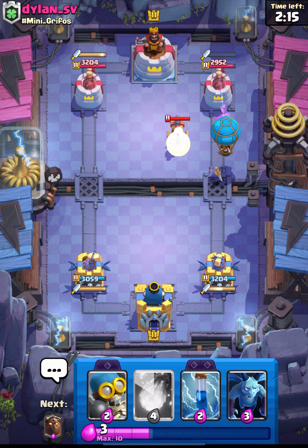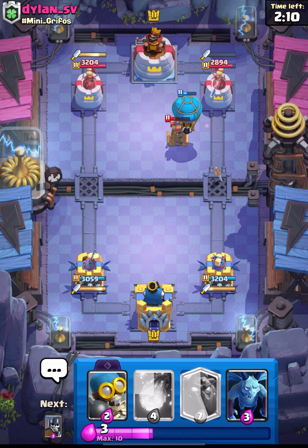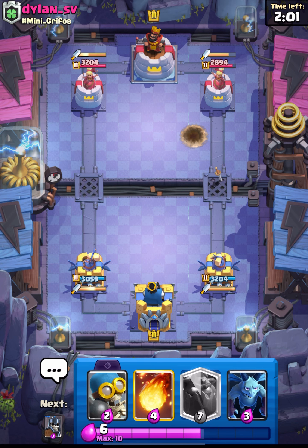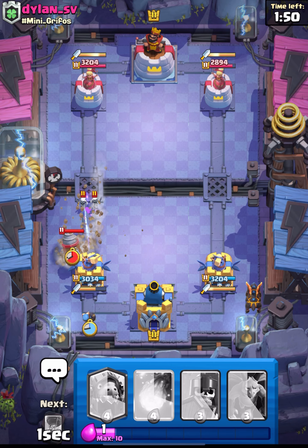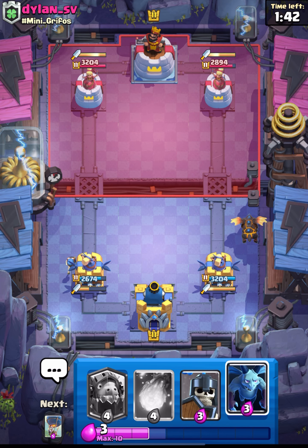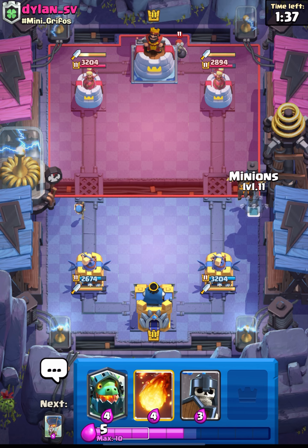I will go in with my balloon as he doesn't have his prince. Let's see what he has — he places his Tesla. What I will do is cycle my zap, and I think our balloon will get that damage. Let's wait — guys, we should be getting ready with another lava hound push. I think he will come in with his drill, so I have bomber this time, let's put that down.